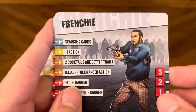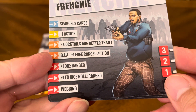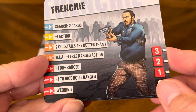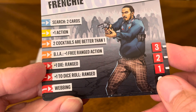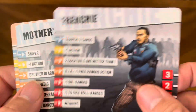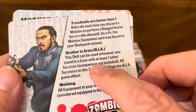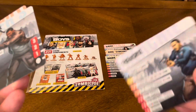Then you have Frenchie — search two cards, plus one action, two cocktails are better than one, brother in arms, plus one free ranged action, plus one die ranged, plus one to dice roll ranged, and wedding. Three wounds. Special abilities: two cocktails are better than one, brothers in arms, and wedding.